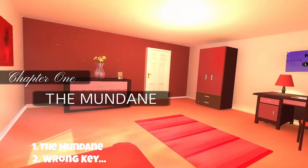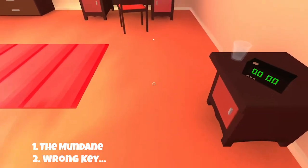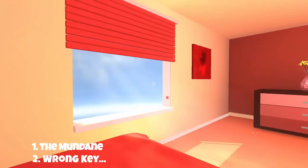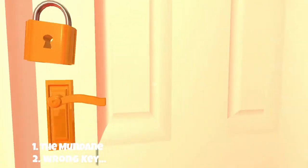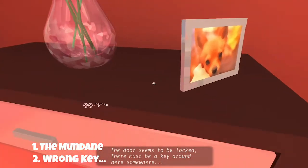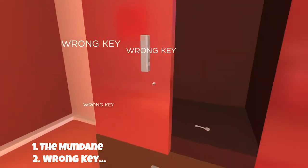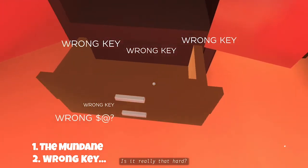The first chapter is called The Mundane. We're going to wake up and find ourselves in this bedroom. If you look over to the right you're going to see the controls on the wall — they're super easy controls, so once you're familiarized with them walk over to the door and you'll see that it's locked. What we're going to need to do is find the key. Start searching the drawers, the cupboards, anything you see in the room and you'll start seeing various keys around the room. Start picking these up and you'll get the prompt that it's the wrong key. We're going to need seven keys before we find the correct one.